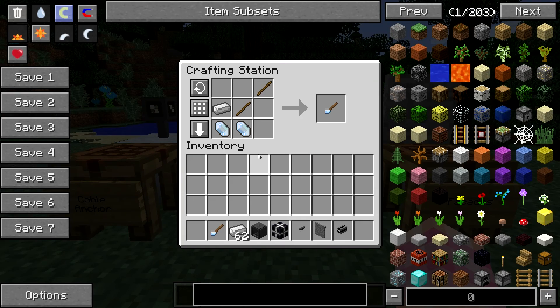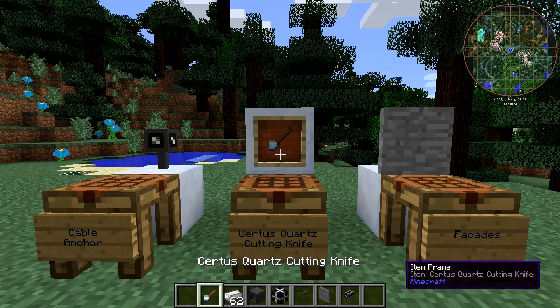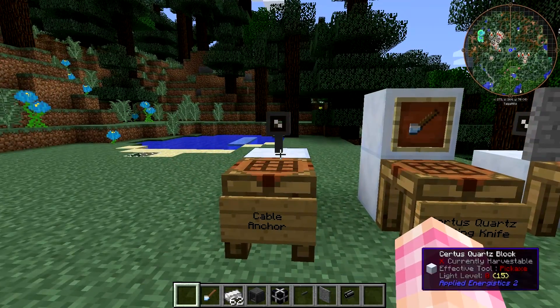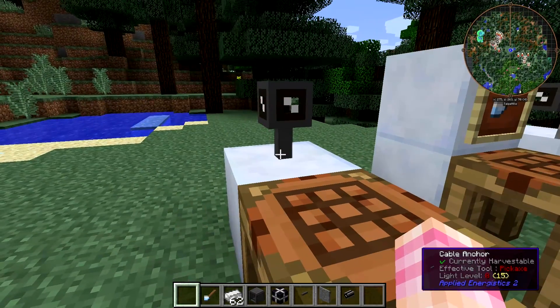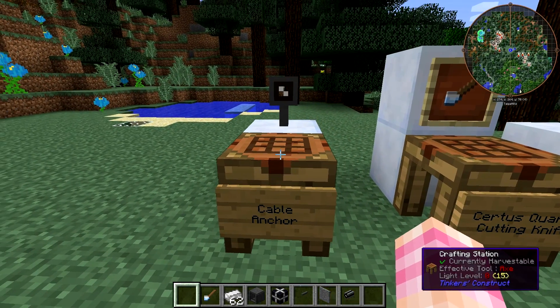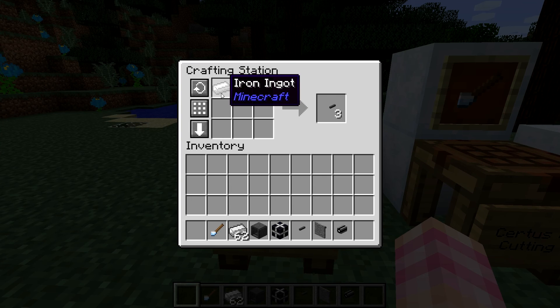The quartz cutting knife is crafted with two Certus Quartz crystals, an iron ingot, and two sticks. Once crafted, you can hold it in your hand — it's just a little tiny knife. It's used to craft cable anchors, which is one of its uses. Cable anchors are these little stick things that attach to the sides of cables. They're crafted by simply placing your cutting knife and an iron ingot in a crafting station, and you get three of them.